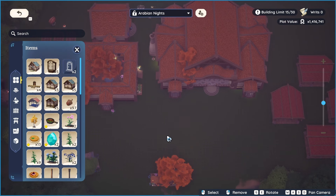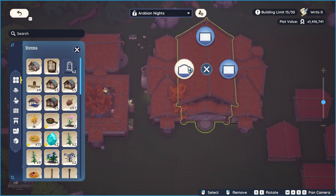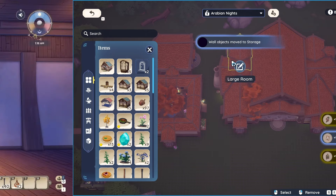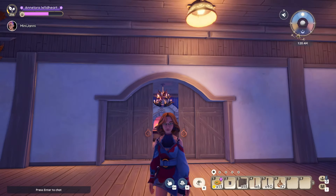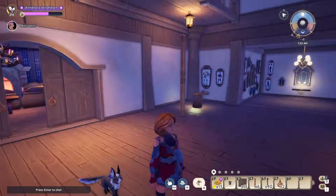Let's start with making a nice door. Not this one — this one. Oh, I have the arch! I like this design, it's a bit more cozy, because that other one is way too big.